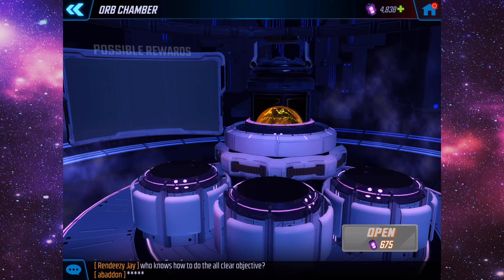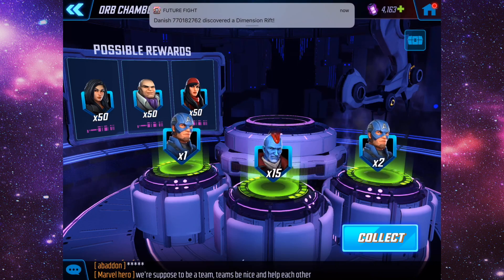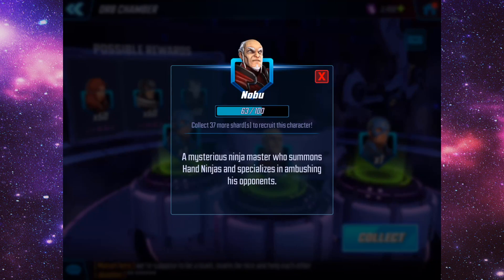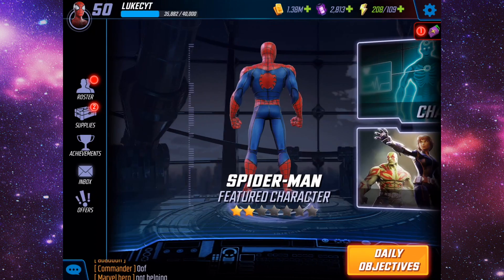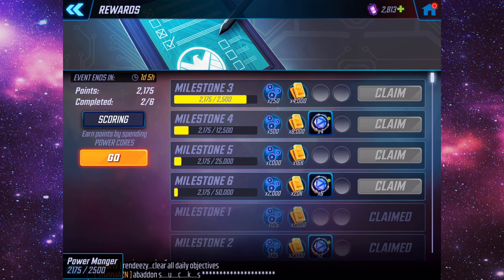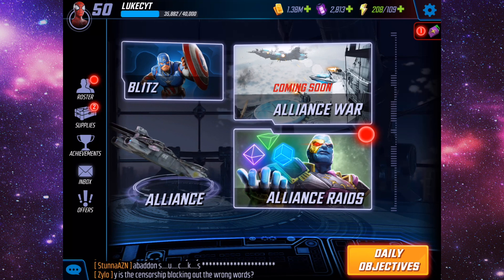We'll open one of these First Avenger orbs and see what we can get. We get some Cap shards — let's try again. We got some more Cap shards, around 54 now. We also completed a couple of milestones here which gets us a bit more gold. That's going to do it for this video — hopefully you guys enjoyed it. If you did, drop the video a like. If you want to see a video on tips on how to start the game, let me know in the comments. Thanks for watching guys, see you on the next video — peace!